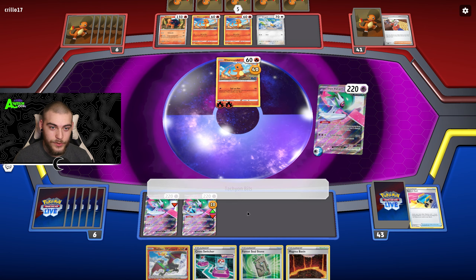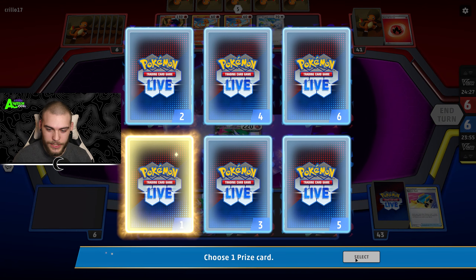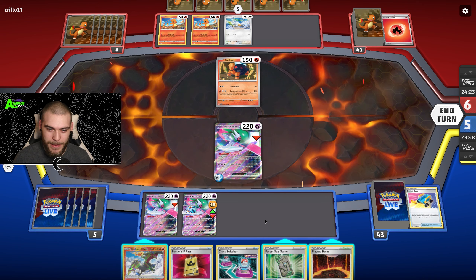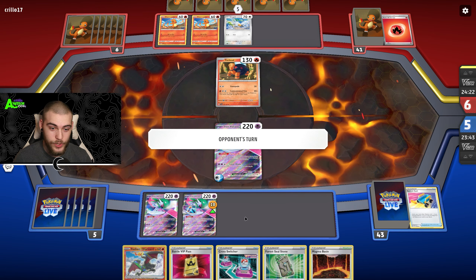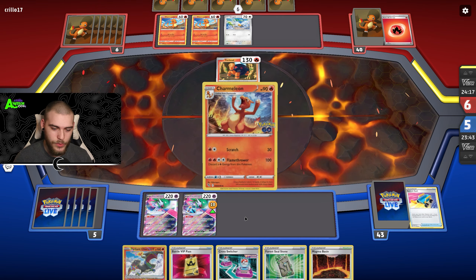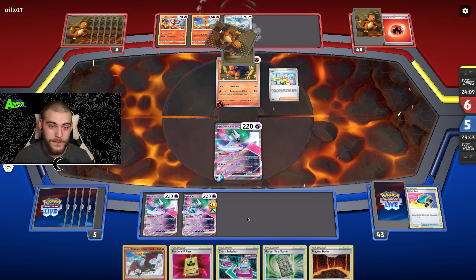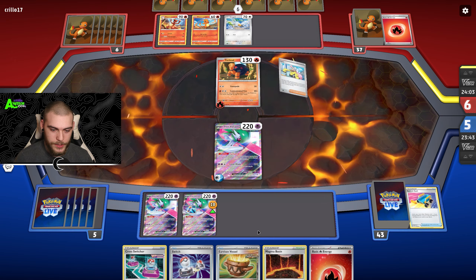I kind of just need to do something or else it's going to get out of hand. Jet Energy is a good way to get your Entei back into the active, but that did literally nothing for me. I have quite the worst hand for playing this kind of deck. At least we did take out one of the Charmanders. Thank god we got Iono because that hand was garbage.